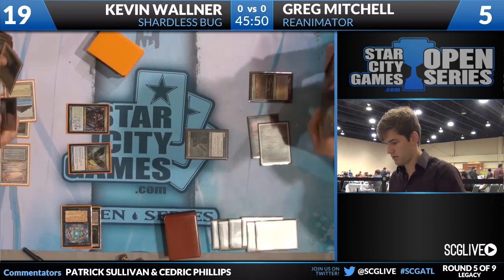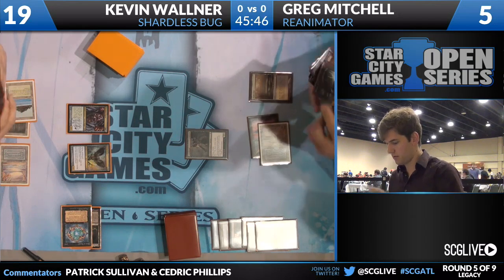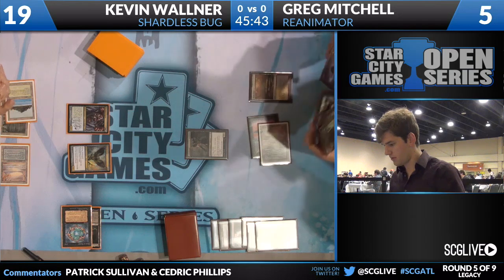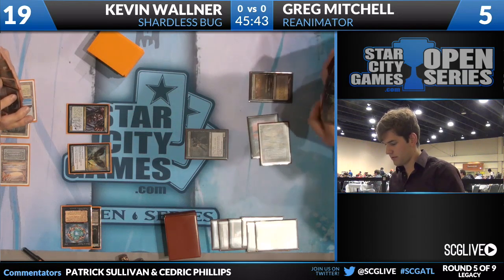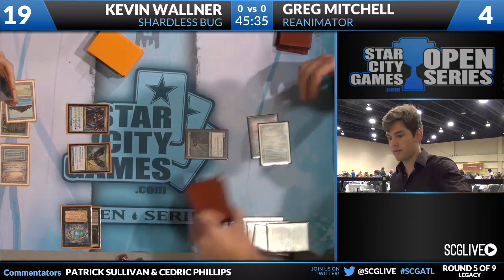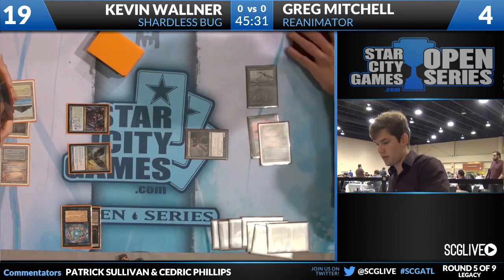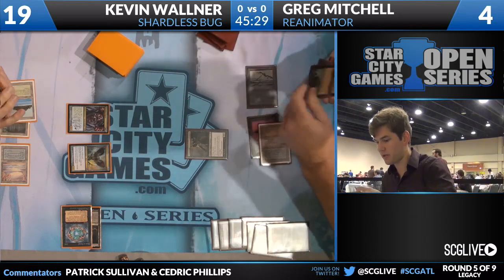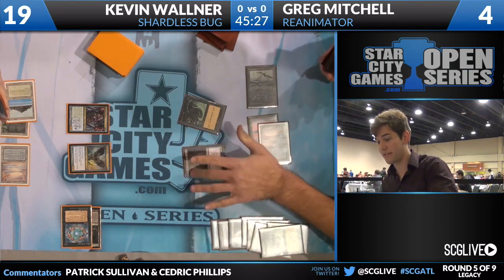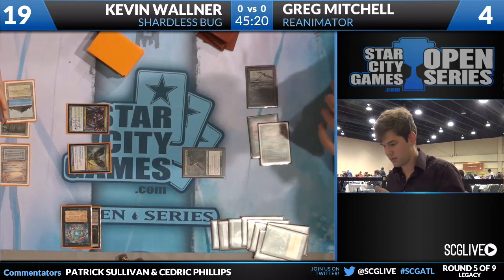Greg has drawn 14 cards thus far. Marsh Flats is the land he's going to play for the turn, knocking Greg down to four life. We'll see if Greg has found what he's looking for. He does get a Swamp, he's going to cast Dark Ritual, then cast another Dark Ritual — he's going to have five mana. You can definitely tell that he knows what he wants to be doing here.